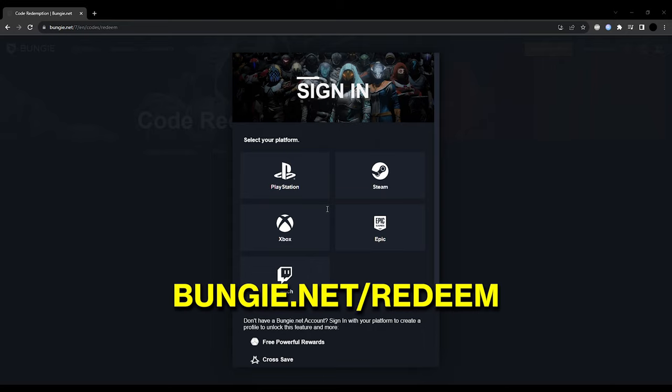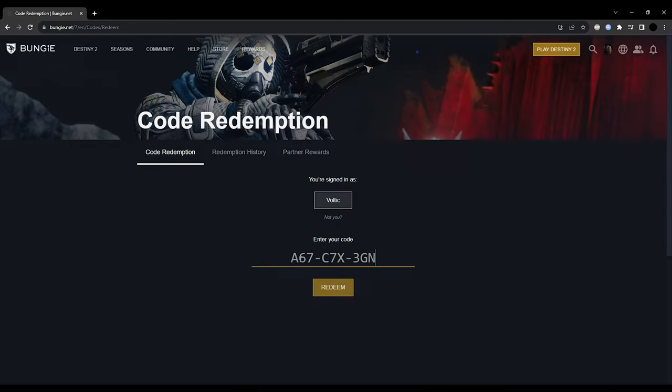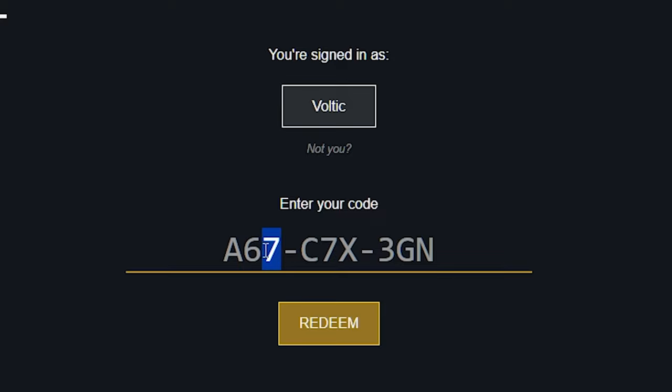Start off by heading over to Bungie.net/redeem. Once there, select your platform of choice. Once signed in, type in the following code A67C7X3GN and then click redeem.